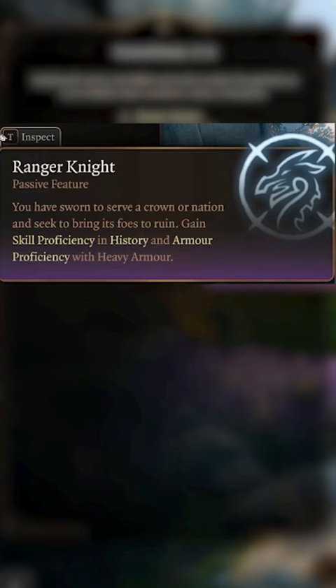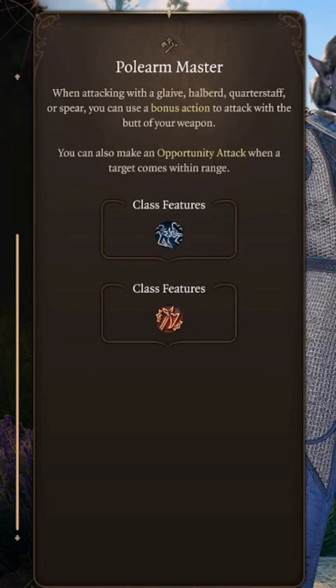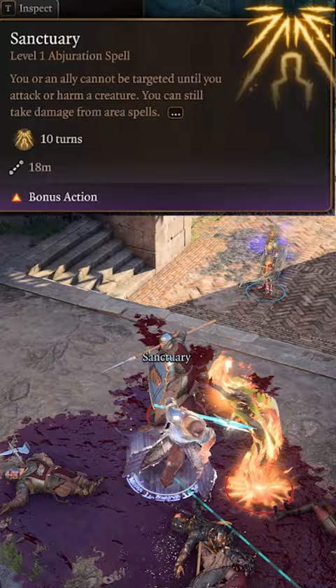Become a Ranger Knight and a Fire-Resistant Wasteland Wanderer before gaining the Defense Fighting Style. Select these spells and become a Hunter for Horde Breaker to target two creatures at once. Grab Polearm Master and Extra Attack before multi-classing into War Domain Cleric for Warpriest Charges. Learn Sanctuary and Command before grabbing Guiding Bolt and Guiding Strike.